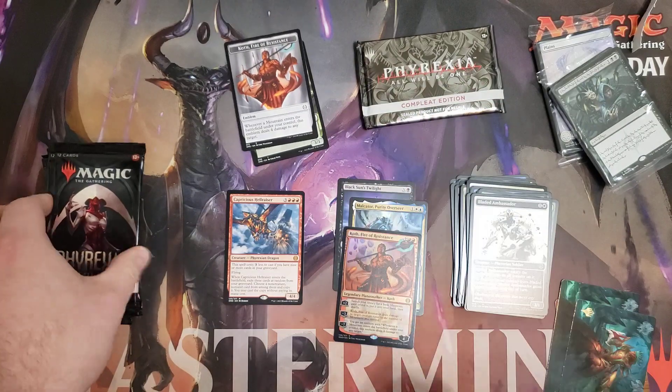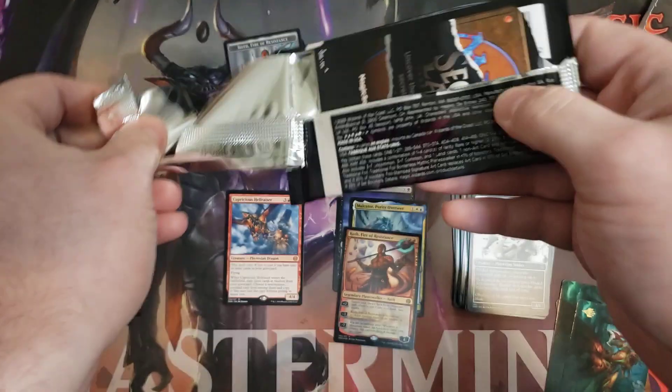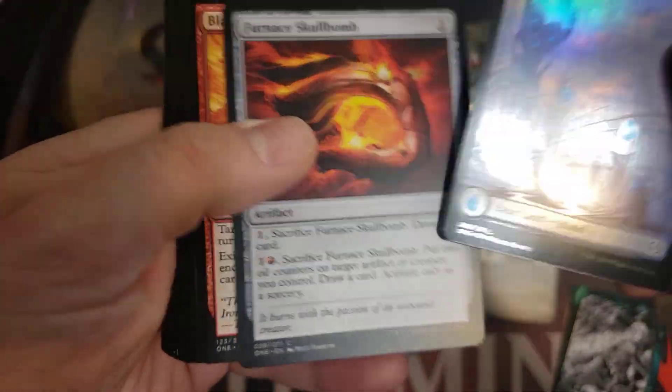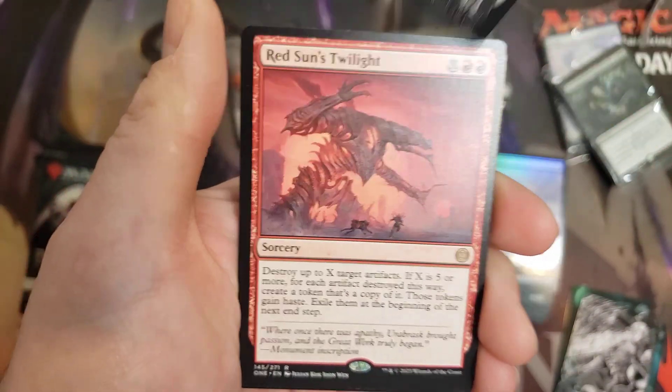And then a Foil Rare — Cop, Fire of Resistance — and his Token. Perfect to get his Emblem with it. He's good for those Mono Red Commander decks. I put him in my Mono Red. Any guy that can help you mana fix and basically provide card advantage at the same time, clearing out your deck, is always worth it — especially for Red.